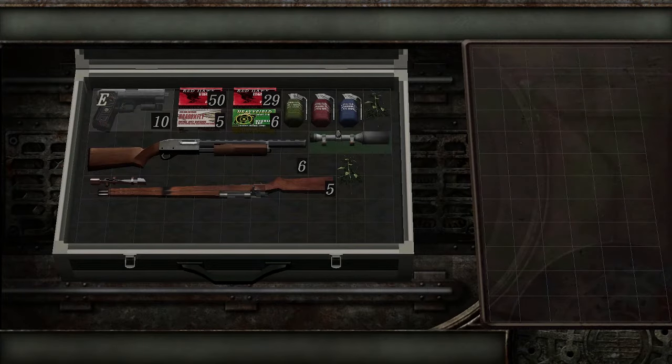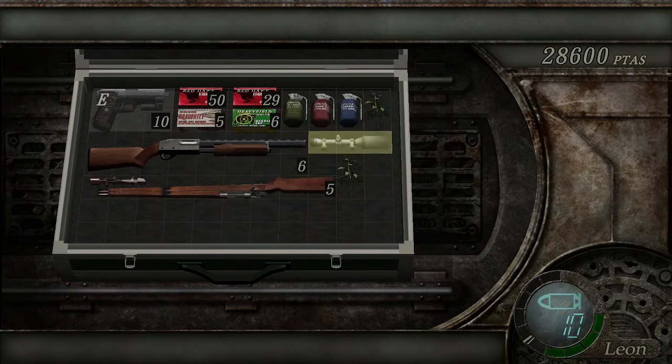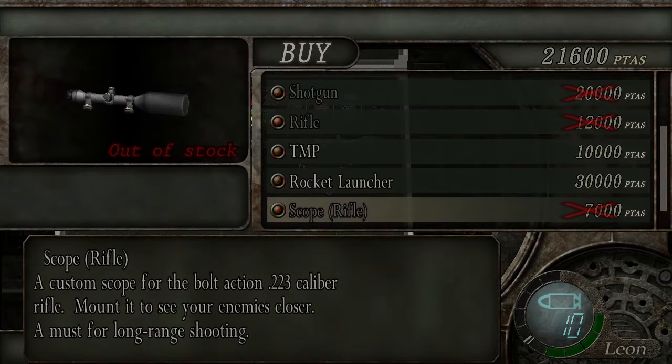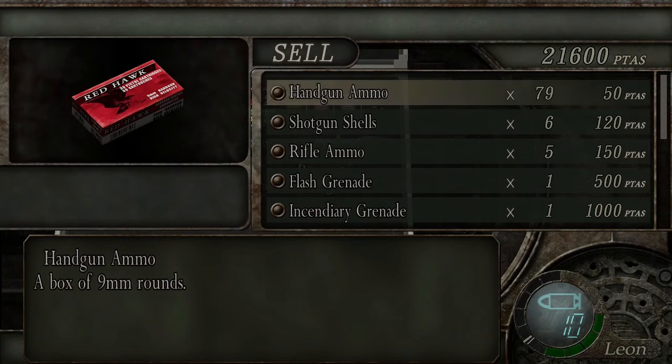I was afraid of this — it actually takes up space. Look at how little space I have left. The good news is I still have a bunch of boxes left, it's just percentage-wise. But again, I could sell rifle ammo for a pretty penny. I'm not gonna do it, but just to show you. Handgun ammo — 50 bucks per shot, I think.